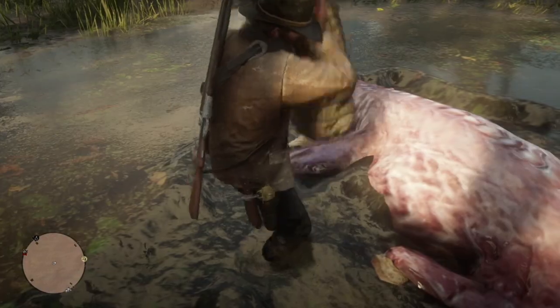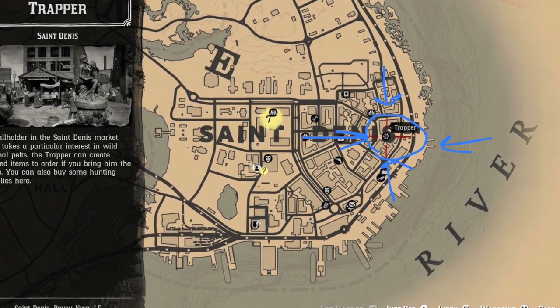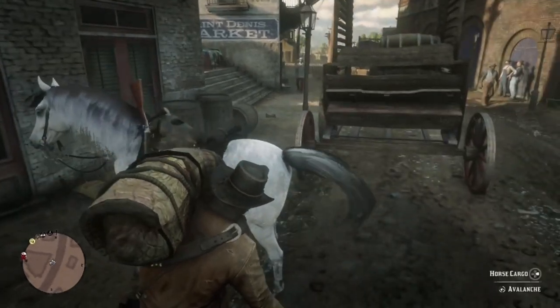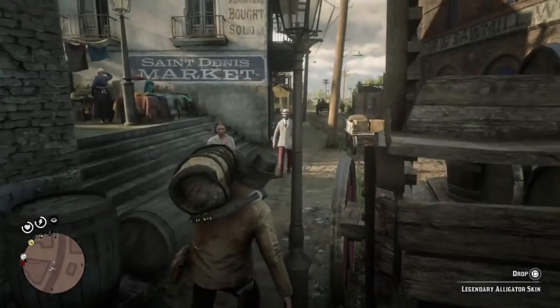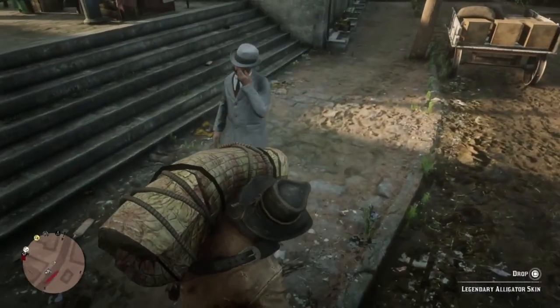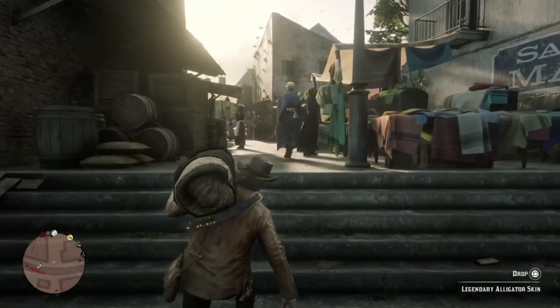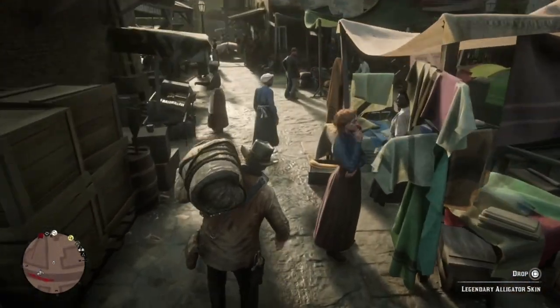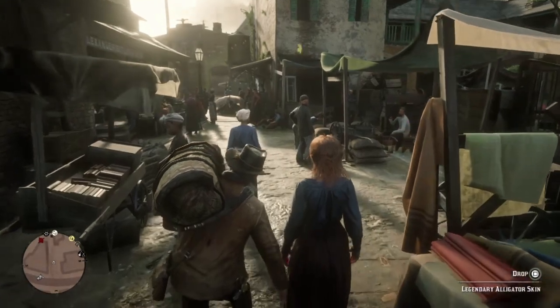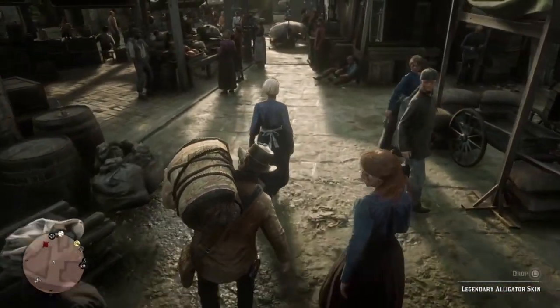Once you have finished skinning the gator, you want to take the pelt and put it on the back of your horse and head to St. Denis. Then you want to go to the trapper, shown in blue on the map. You want to take it to him and sell it to him — although you're selling it to him, you're keeping it there so you could pay him on a later date to craft you something from that pelt or gator skin. You could craft some hats, boots, vests, coats, pants — whatever you want. This is awesome, I love this game.